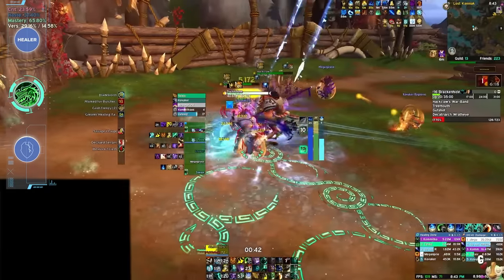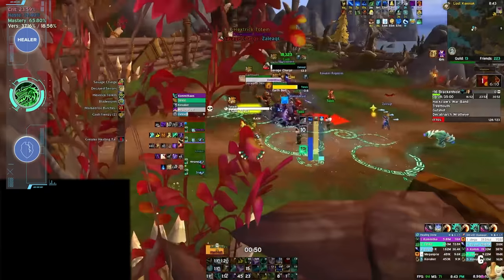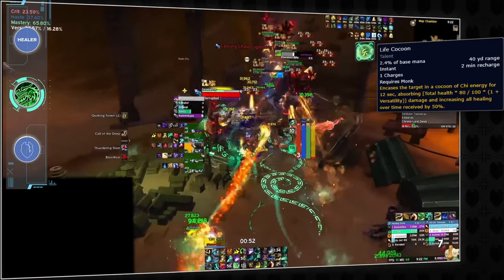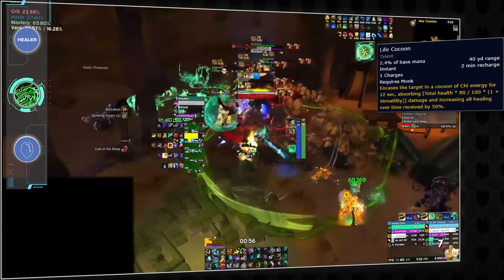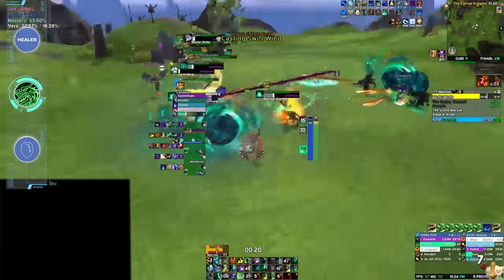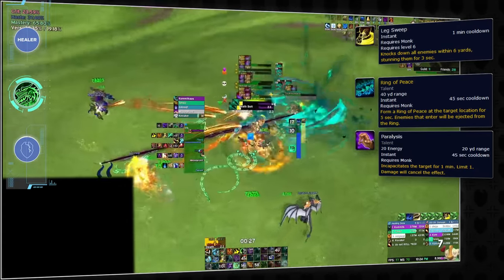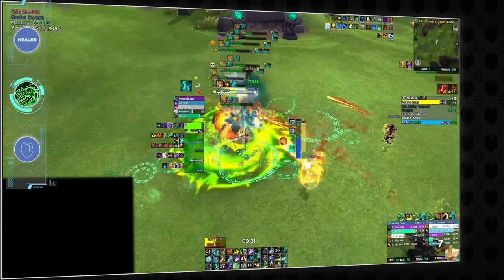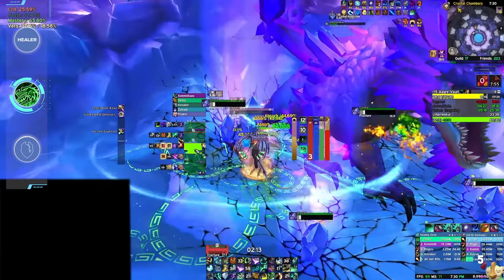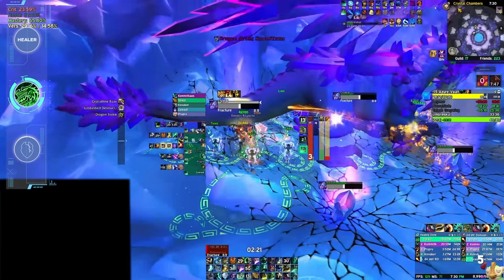First up, Mistweaver Monk. Our consultants view Mistweaver as the healer with the most potential to carry a key. It has a very chill healing style with a toolkit full of short healing CDs, providing flexibility that a spec like Discipline may lack. Life Cocoon is the only external defensive you can really get away with using reactively — Iron Bark won't do much to save someone already at 5% health, but Life Cocoon will. Mistweaver's control is also above average: Leg Sweep and Ring of Peace both own, Paralysis can be used as a single target stop and is a great answer to incorporeal. A melee kick makes it all the sweeter in a caster comp where kicks may be weaker. As an offensive healer, the monk can still put out meaningful damage while pumping out tons of healing. Mistweaver feels purpose-built to do well in keys — it's hard to go wrong with Mistweaver right now.